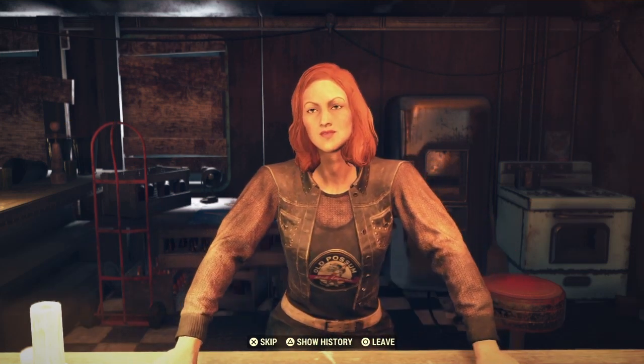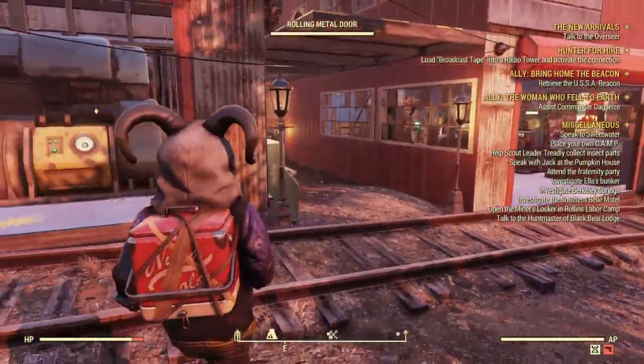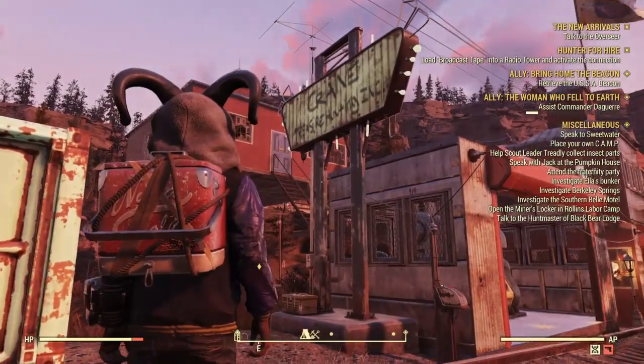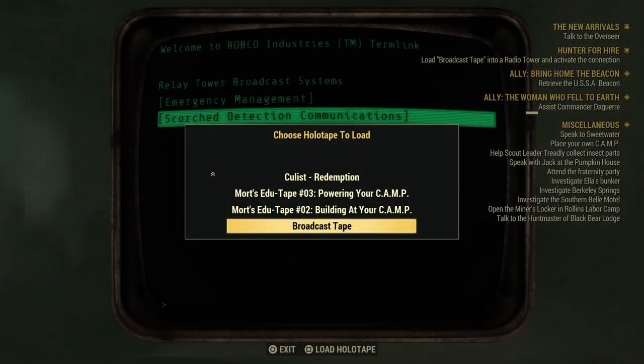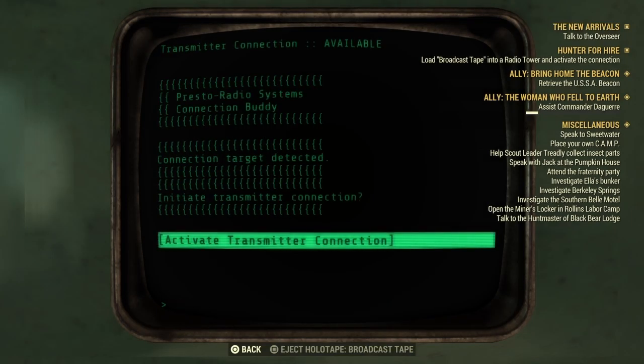You can easily screw this up, so I'm going to walk you right through it. When you get to the part of the quest where you need to load the broadcast tape into a radio tower and activate the connection, this is where you absolutely need to pay attention to your dialogue — you'll have plenty of opportunities to take things in a whole different direction. From here, you're going to have to load the broadcast tape into a terminal tower.